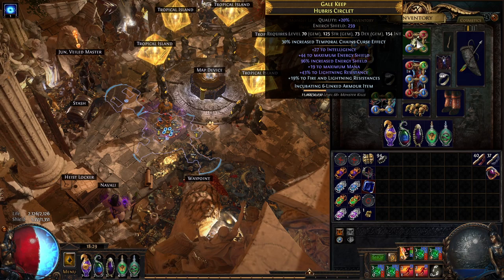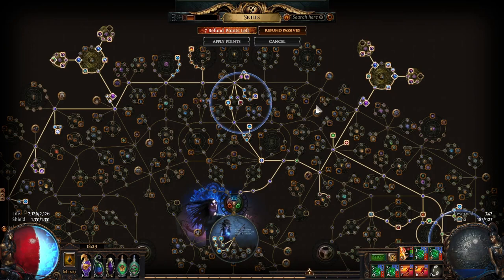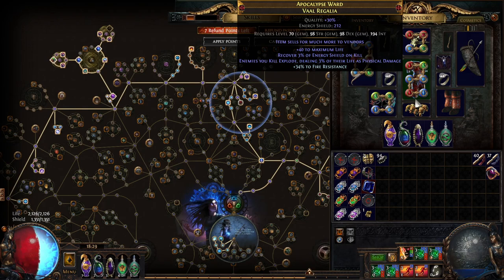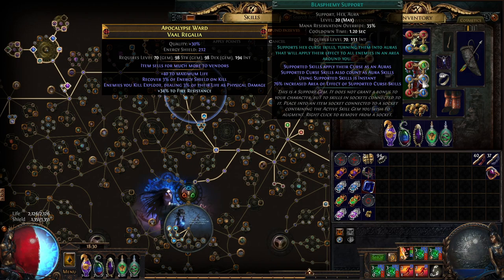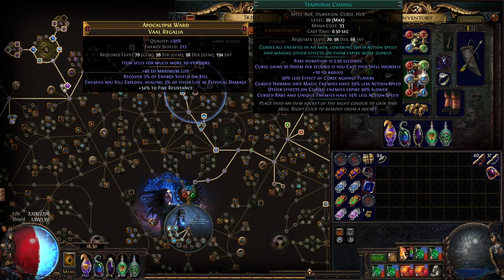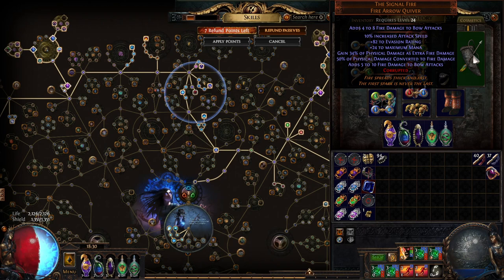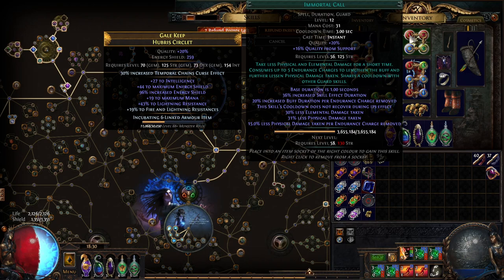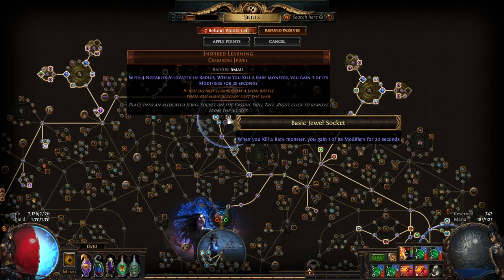On the helmet enchant, increased curse effect is important. You can also craft plus one power charge, or nearby enemies have -9% fire resistance. With Whispers of Doom you can get an extra curse on Blasphemy — like Flammability — but you'd need reduced mana reservation crafted to fit another herald. I might replace Temp Chains on Blasphemy for Flammability plus another herald. We're limited on sockets because we can't socket the quiver since we need this specific unique, and the boots also can't be socketed. Removing Immortal Call is an option but it makes the build significantly tankier.